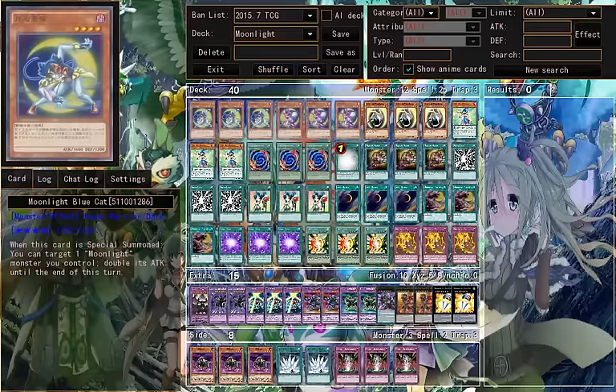Hi, this is PrettyRoxus here and today I have a deck profile on Moonlight. This is basically another Arc 5 character deck, used by Serena or Selena.